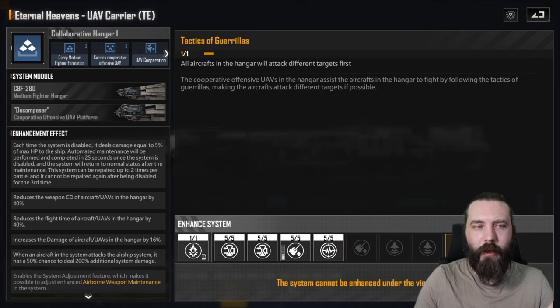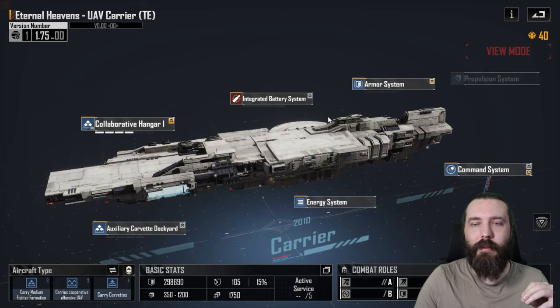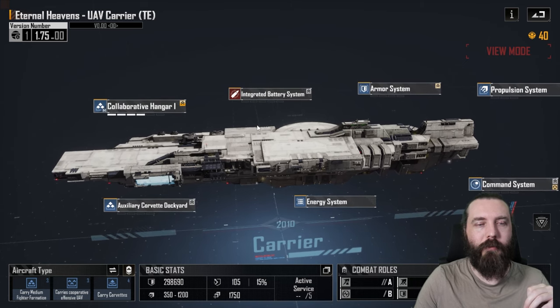So all of a sudden, if you have three of these carriers in fleet, you've got nine Vetus A's all attacking different targets. You could potentially knock out some weapon systems pretty quickly — potentially nine at a time, which is kind of nasty to think about.